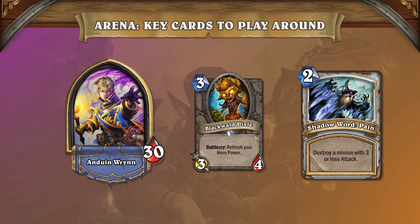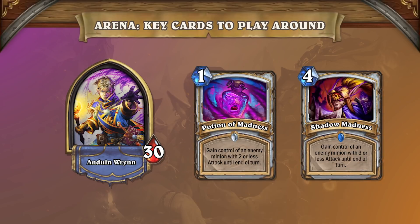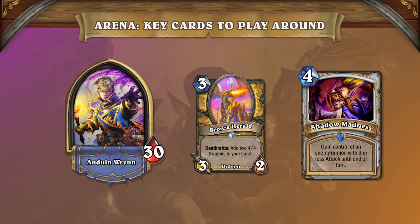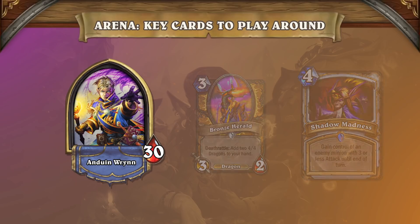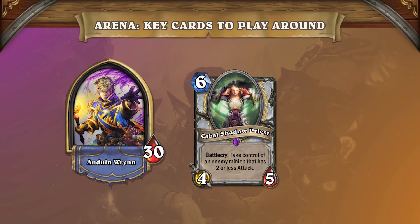It's often better to try and bait a Priest by playing a slightly weaker minion if you can afford to, such as playing a Blackwalled Pixie before a Water Elemental. Potion of Madness and Shadow Madness also offer an insane amount of swing, but they're properly bucketed for the most part. If an opponent skips a turn by not spending any mana, they likely have a strong swing card like Shadow Madness. We're not going to advise playing around the card at all times, but you definitely don't want to give your opponent a powerful card like Bronze Herald. Playing around Cabal Shadow Priest on turn 6 at high wins will be important, since she offers such a strong tempo swing if she goes off.